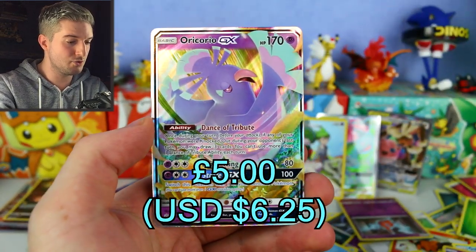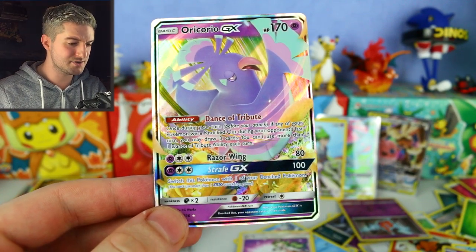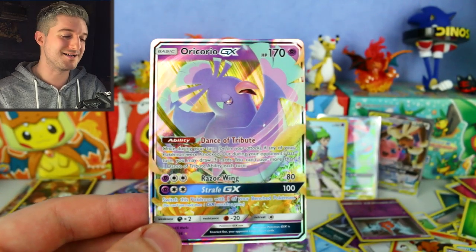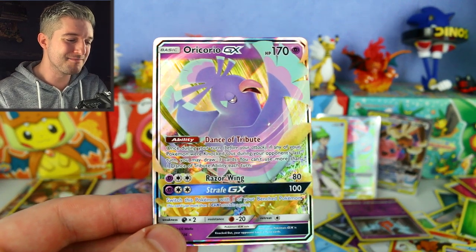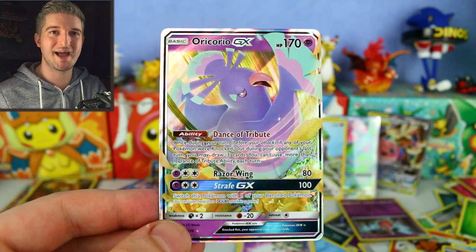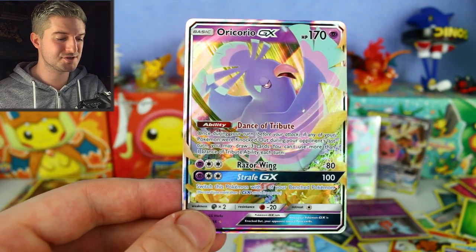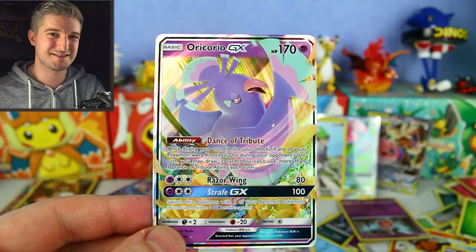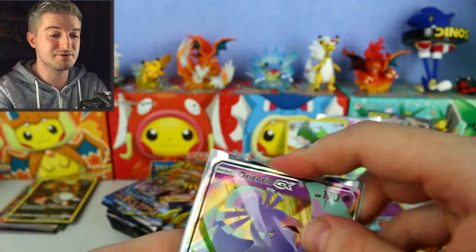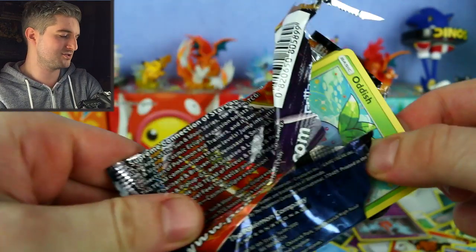Oricorio GX — Dance of Tribute ability: once during your turn, if any of your Pokemon were knocked out during your opponent's last turn, you may draw three cards. You can only use one per turn, but you can have one sitting on the Bench in any deck. It's actually not as bad as I thought — I'm sorry for slandering your name, Oricorio. It also has Strafe GX, which lets you discard your whole hand and draw six cards.